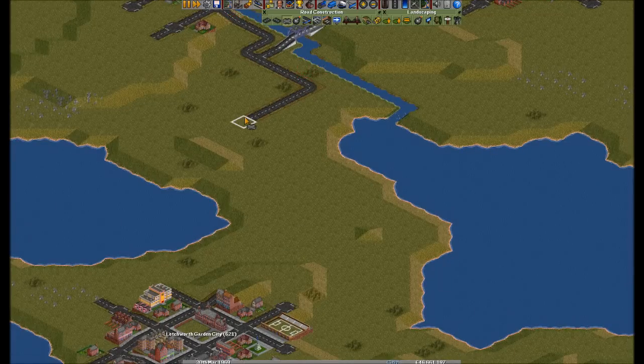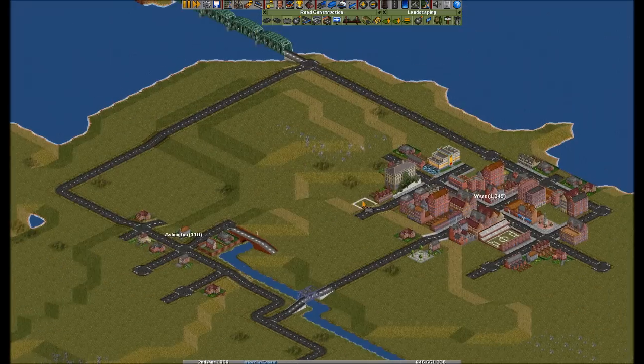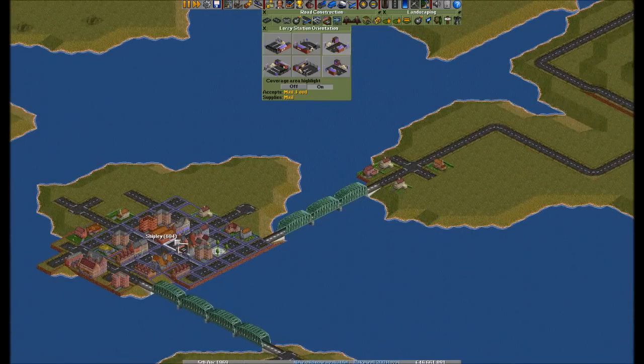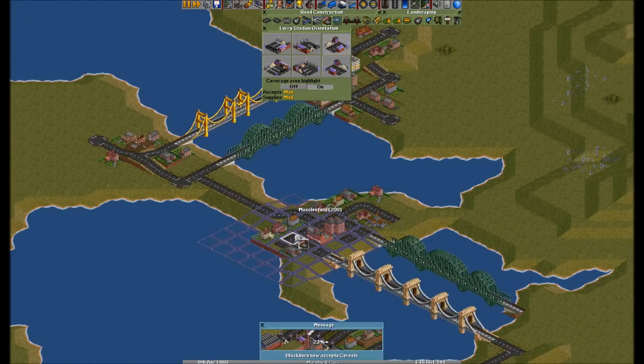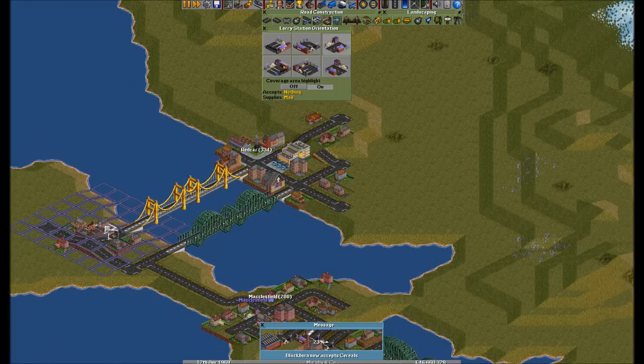I'm heading there. Now actually build the stations, because it's all fine and well connecting them up, but if they don't accept food that does nothing. How about Macclesfield? Macclesfield does excellent stuff. Black Bear now accepts cereal — I'm assuming they've used up all the fruit. Watch out — Redcar's gonna accept food.